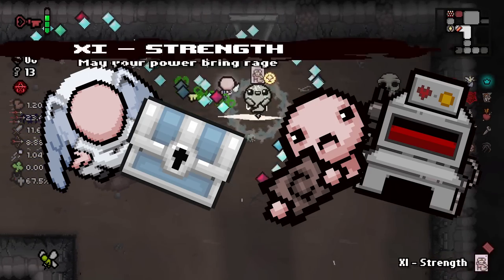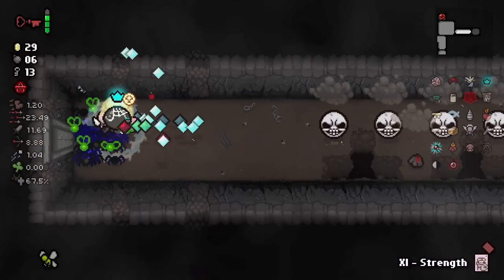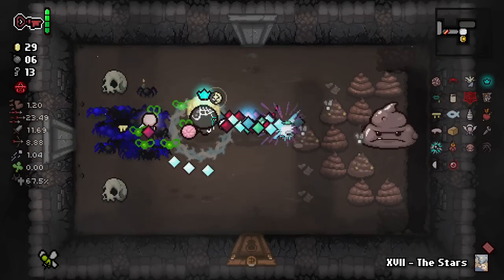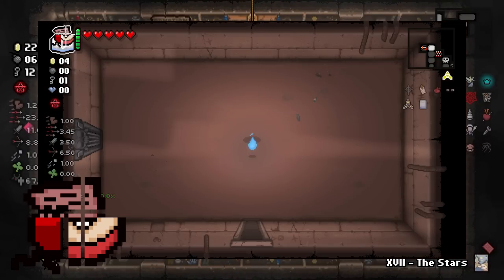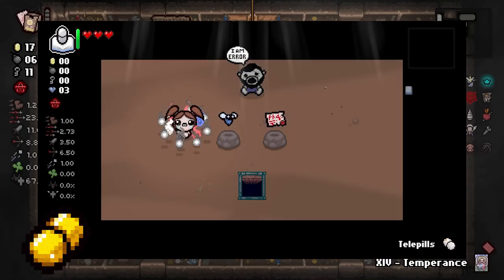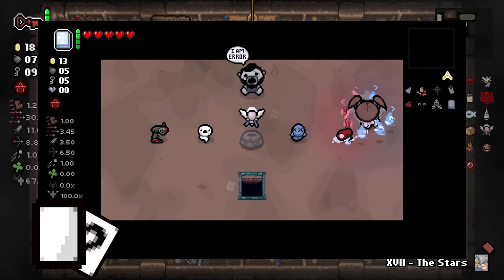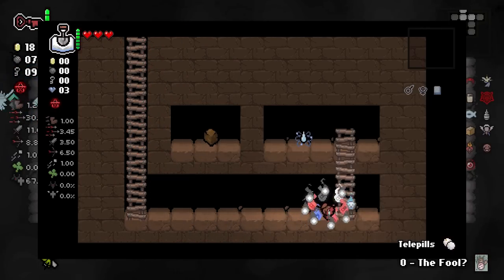These rooms are chock full of extra juice to truly help you take your run to the next level. There are a very select few ways you can access these rooms. Not every single teleportation item can bring you here, so if I leave one out, it's probably for that reason. We have Teleport 2.0, Undefined, Telepills, using red key at the end of the map, using blank card with the question mark card, or in the current patch, any black market will bring you to an error room. This includes glitching out of bounds inside of one.